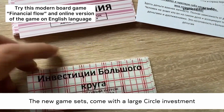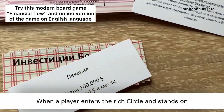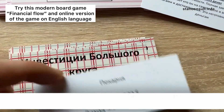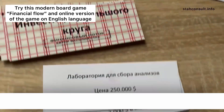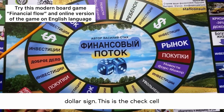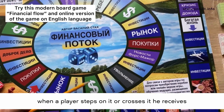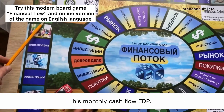The new game sets come with a large circle investment deck. When a player enters the rich circle and stands on the investment square, he draws one of these cards. On the playing field there is a green cell with a dollar sign — this is the check cell. When a player steps on it or crosses it, he receives his monthly cash flow EDP.